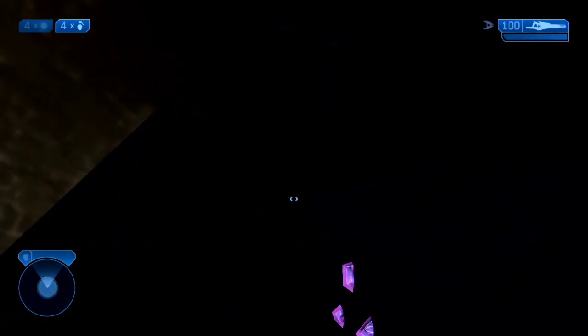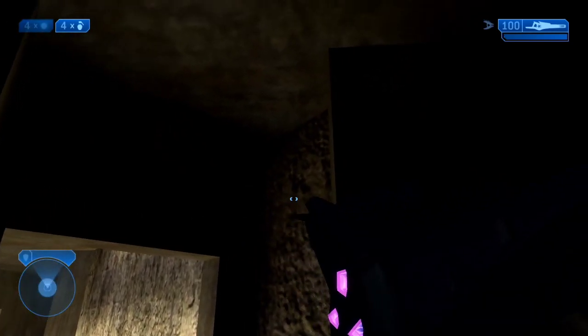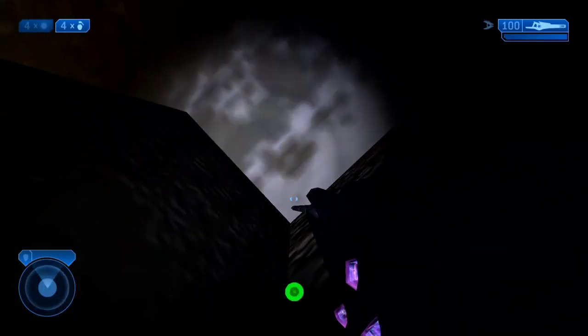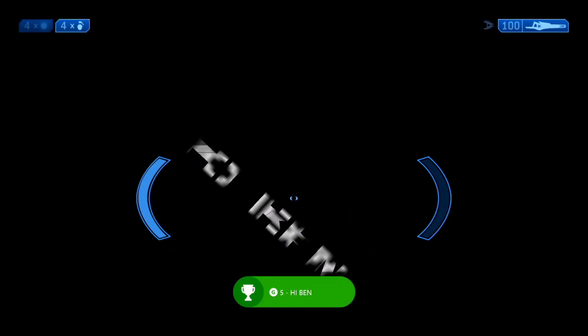You may not see it right away. Sometimes it doesn't show up right away so you have to really look in that one corner — it is the one that you're seeing here. Just turn the flashlight on, zoom in, and you will see 'Hi Ben!' And there's the achievement.